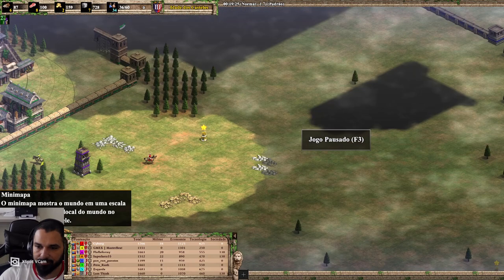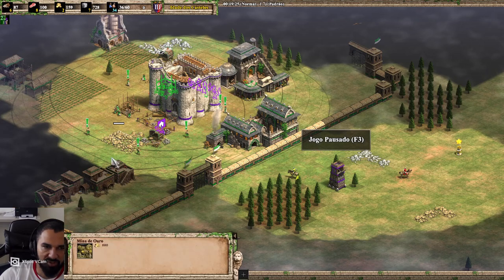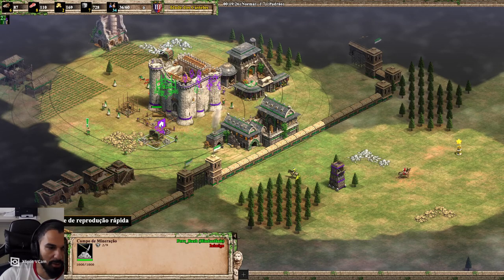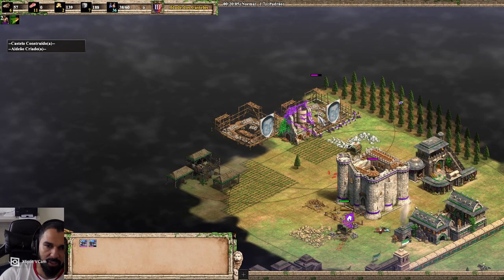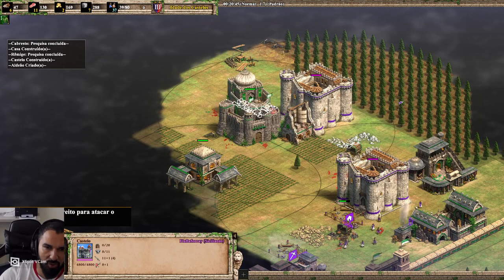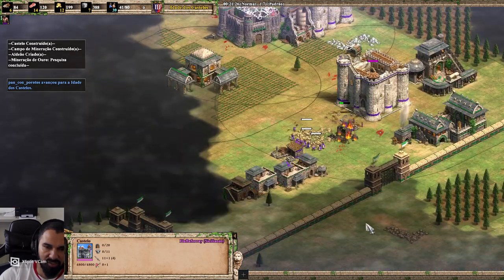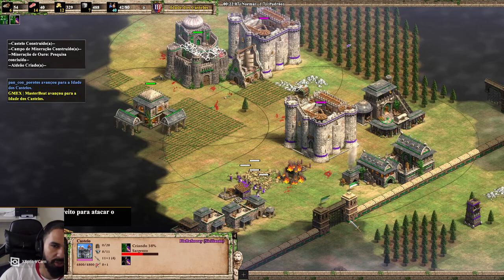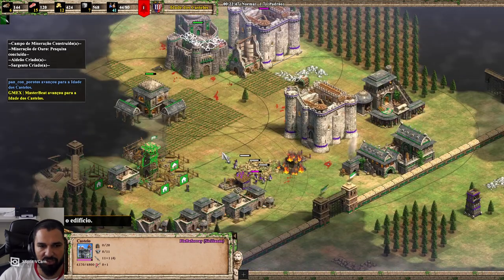After the first castle is done, I try to take resources from his base, usually gold. And I research the gold upgrade too. So you make one castle, drop the second one, and you should try to make this second castle so the first castle can reach it — so you can defend the castle if needed. Now you should make a couple of sergeants and send them around. You can kill a couple of villagers. And if you can drop this second castle, it's great.